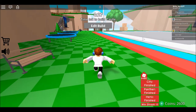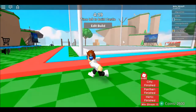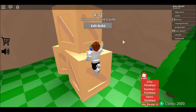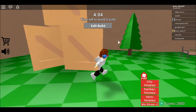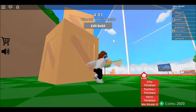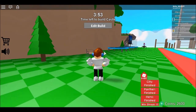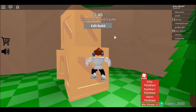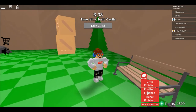We are here in Build Battle. Basically, you just have to win two normal rounds — the theme can be anything. I think you need to win two rounds in first place. You will get the Builder Shades if you win two rounds. It says 'city unfinished' for you, but it says 'finished' for me because I already completed the event.